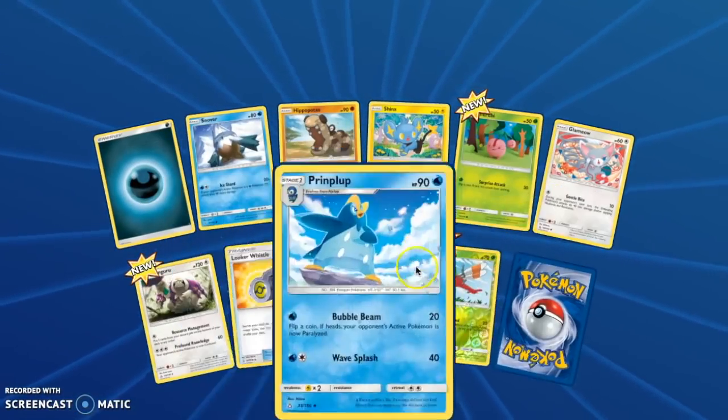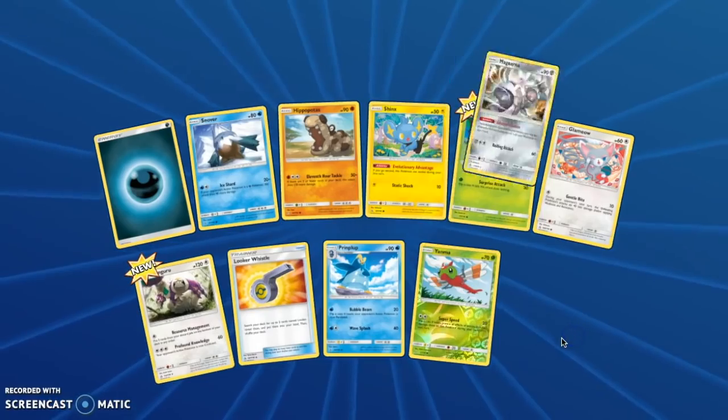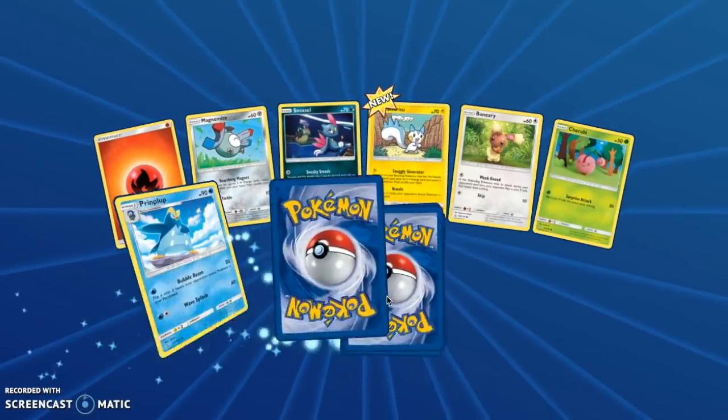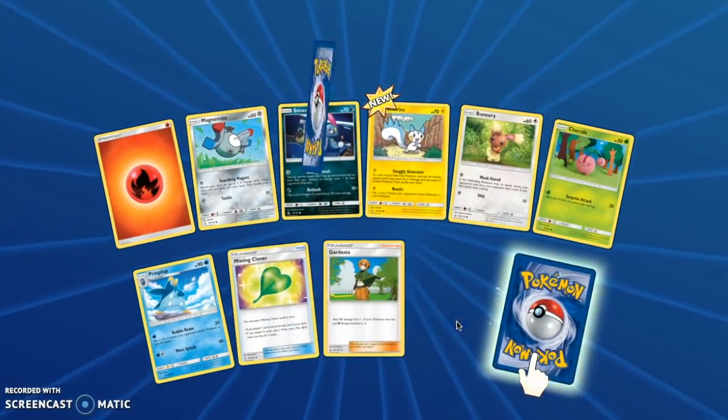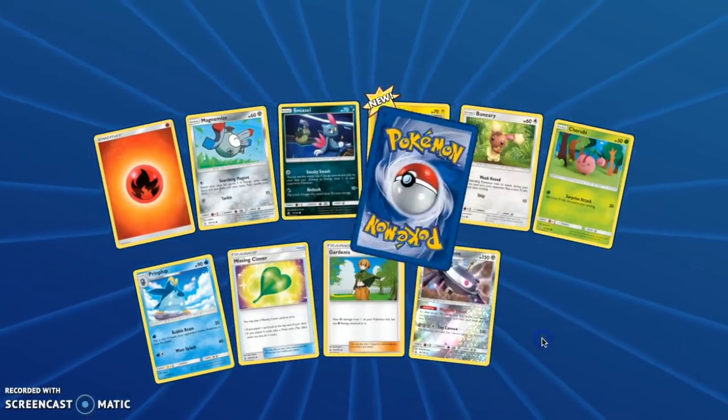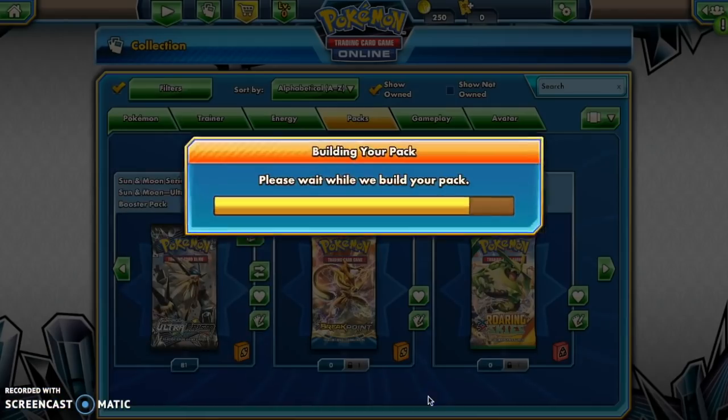What pack number do you think we'll hit our first ultra rare? 65. I hope not. We got a Magnezone Reverse and a holo, so that's pretty good. Reverse Rare Magnezone and a Type: Null regular rare.